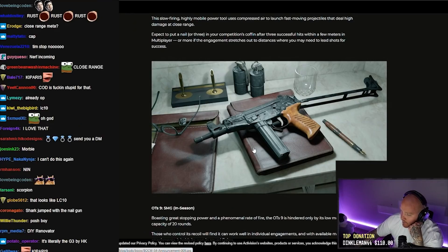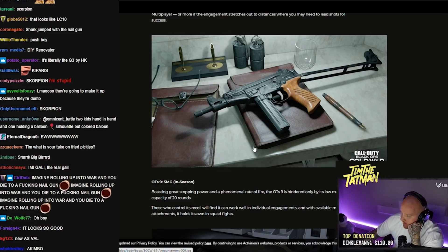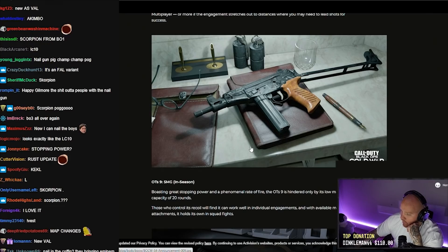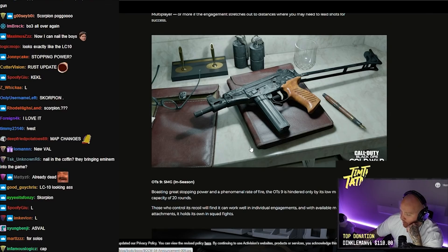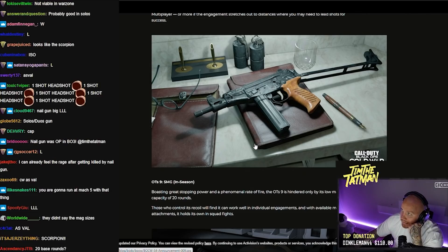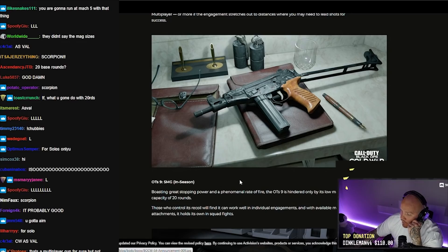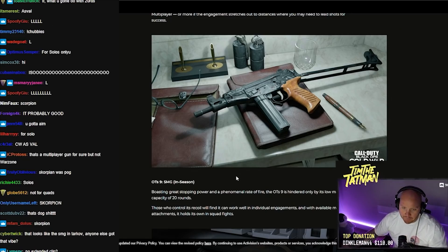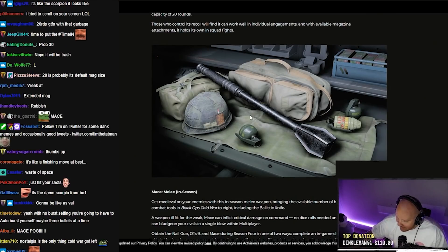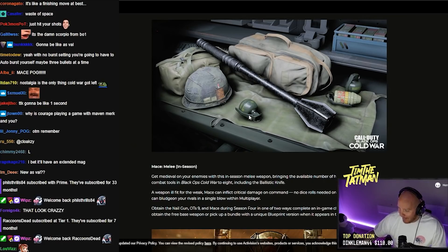OTS9 — new SMG with great stopping power and a phenomenal rate of fire, but hindered by a low magazine capacity of 20 rounds. Those who control the recoil will find it works well in individual engagements. 20 rounds without a bigger attachment isn't going to work well. And then a mace — get medieval on your enemies with this melee weapon.